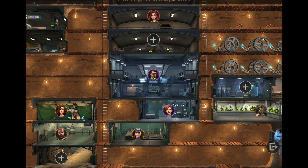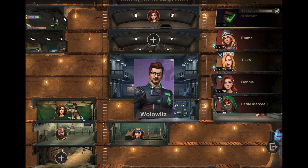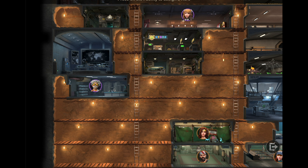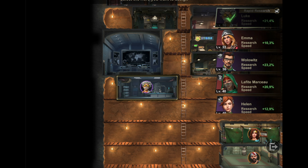Let's start with the command center — here you have Wolowitz because he gives great buffs. Then the second most important facility is the research center, where you put Luke because he increases research speed.